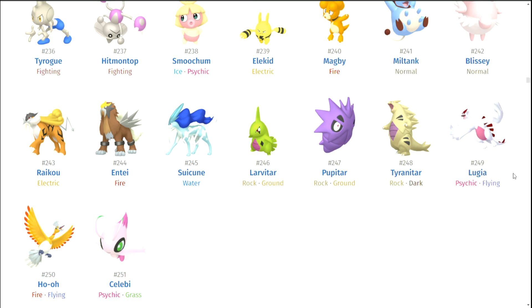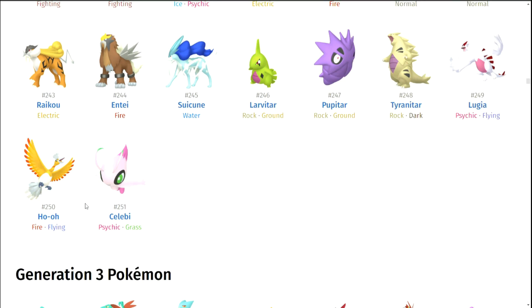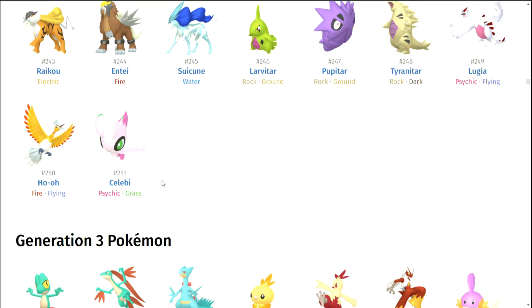Lugia — is it me or is Lugia oddly lame for its shiny? Why is it pink? I don't get that. I would much rather prefer regular Lugia — blue and white looks amazing. Ho-Oh — I always wanted it to be the color of the rainbow in its shiny form. But shiny Ho-Oh is actually really cool — the silver, the yellow, and the red makes it look more like a fire type, and it has grown on me. Celebi — I don't want to spoil anything, but Celebi is on my list. I'm putting shiny Celebi right here on the list.